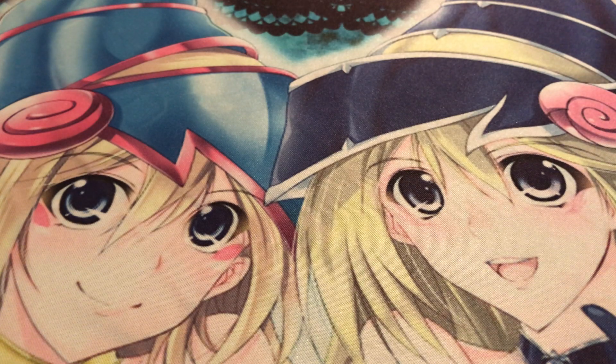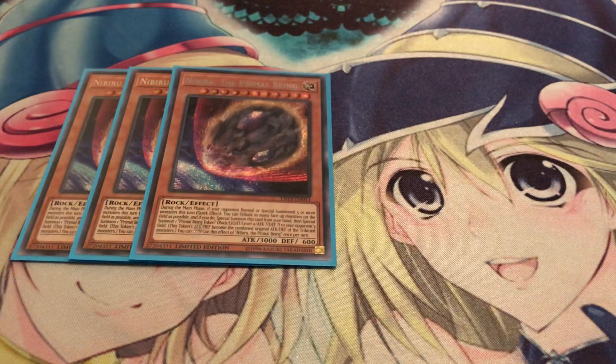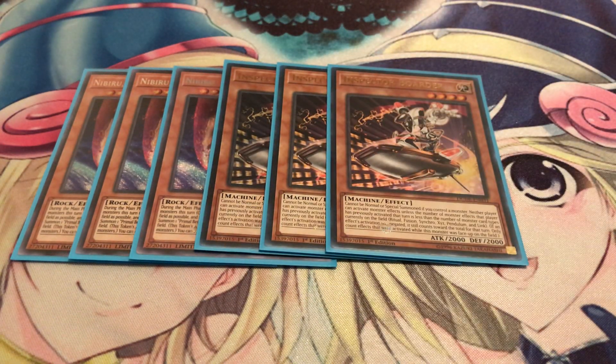Alright, for the side deck it's pretty self-explanatory. Running three Nibiru — it's still important because we're still going to have combo decks naturally. Also good against combo: Inspector Boarder. You definitely need to stay in control, and even though with Master Rule 5 some people think Inspector Boarder's gonna be bad, I don't think it's gonna be that bad. I think it's still a pretty cool card to try running, and it's a 2000 ATK base, so why not?